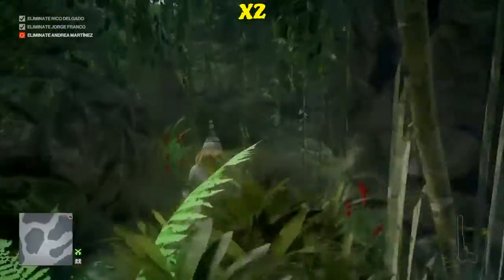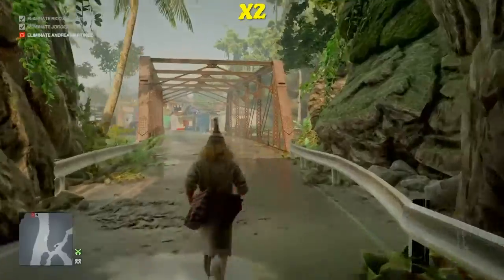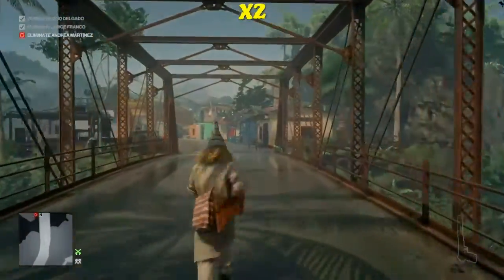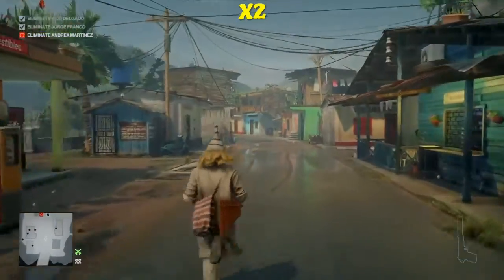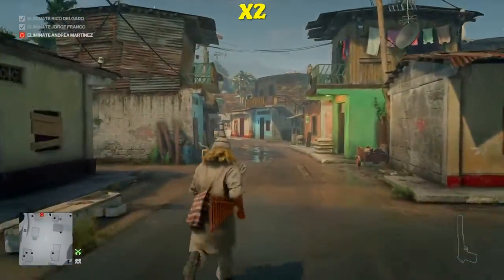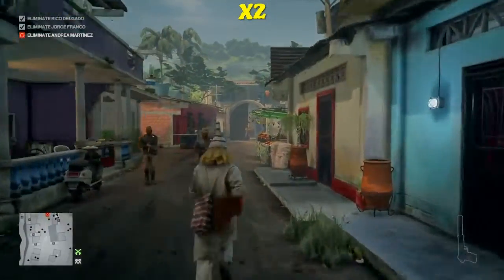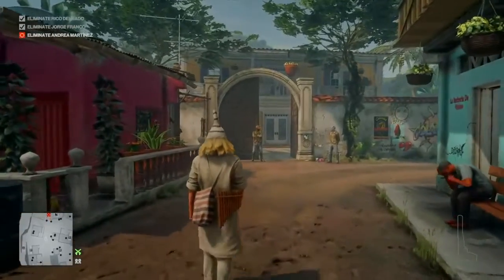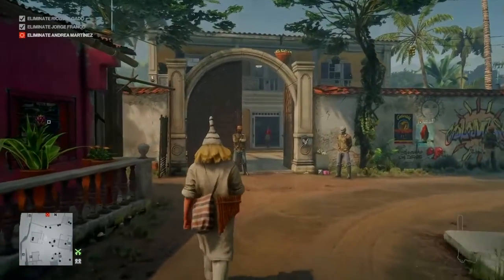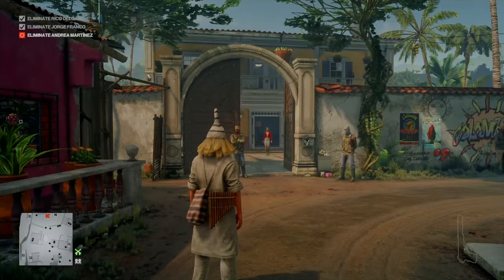We're going to exit the jungle area, make our way into the village, and head directly to Andrea Martinez's compound. We are allowed inside, but we won't enter because there is a camera just inside the gate. We're just going to wait outside. Thankfully, just as we arrive she is exiting the building.